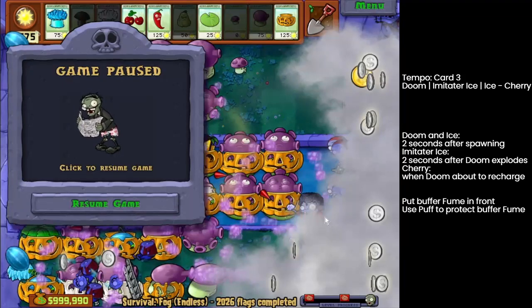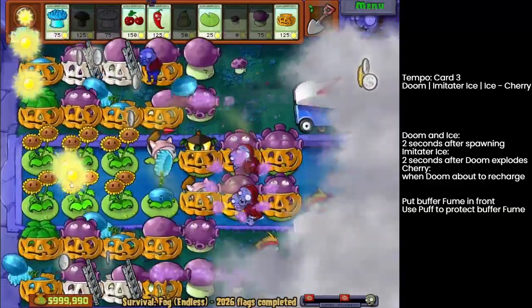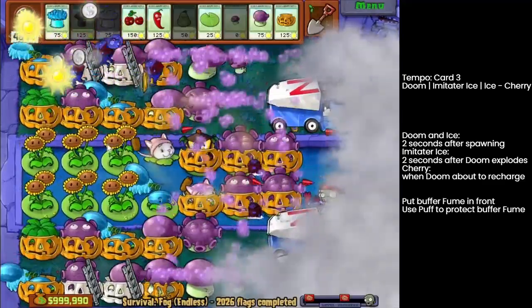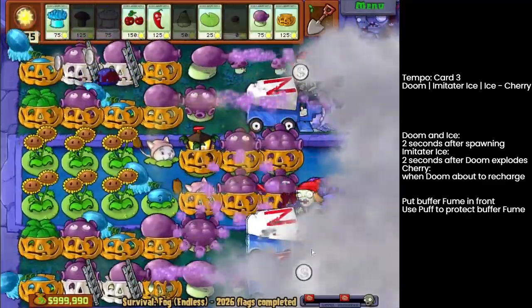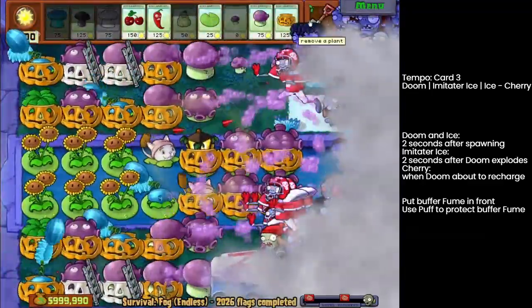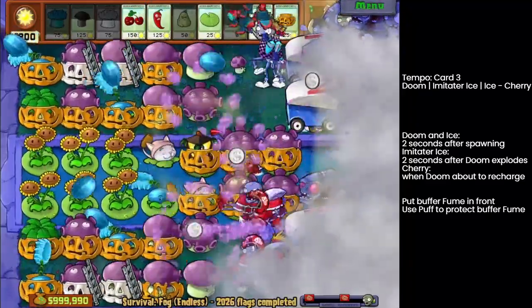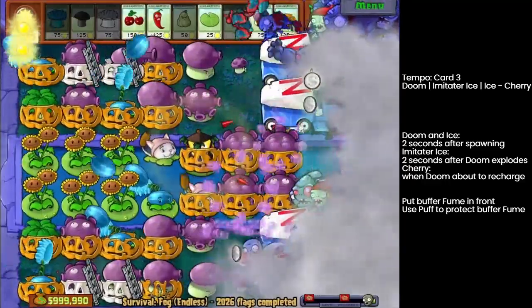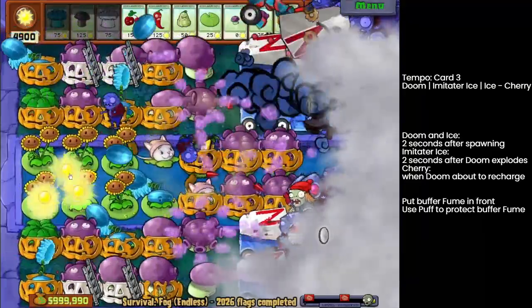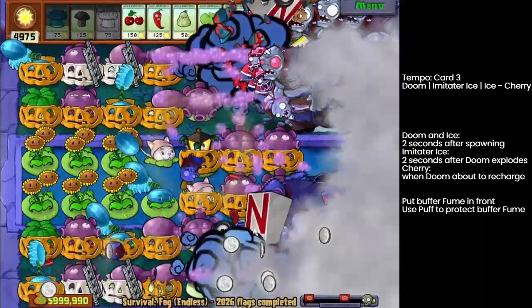If the dancing zombie has already turned their body but has not yet spawned the backup dancers, that's correct. If they're still going backwards, your timing is too early. If the backup dancers have already come out, your timing is too late. As long as you time it within 0.5 seconds of the actual perfect timing, that should be fine. We add a buffer fume in the front, and then add a puff shroom in the front again to protect the buffer fume, because the buffer fume can typically protect itself from zombies and footballs, and for gargantors we just stall them.